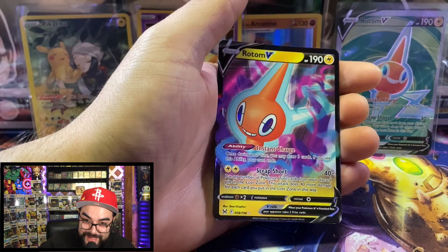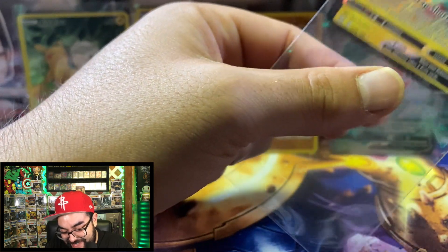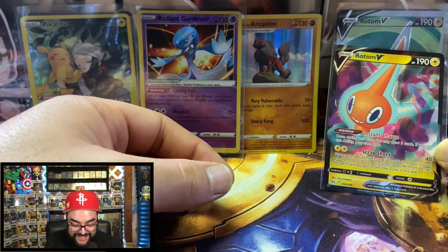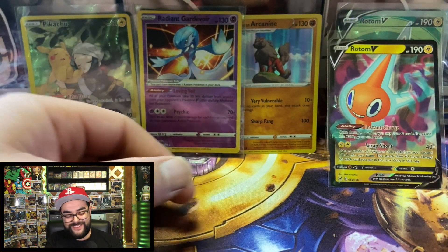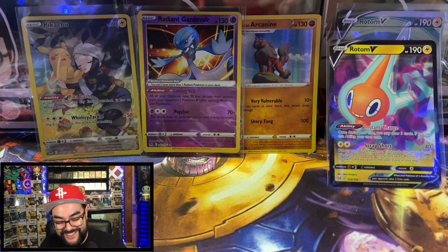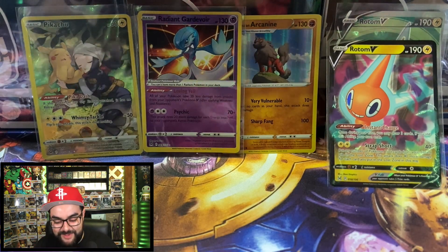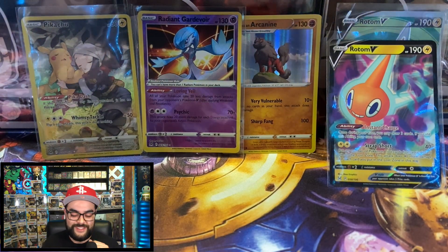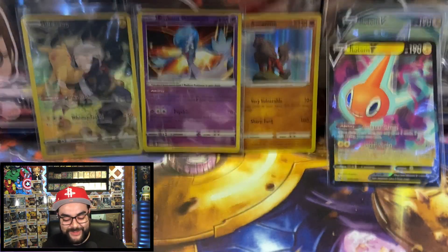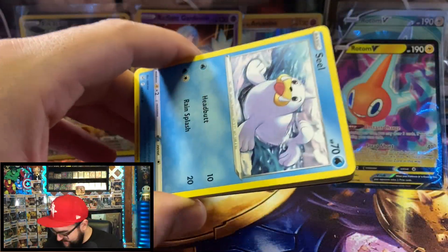Oh no — we got a Tornadus V to go with the Tornadus V full art! Are you noticing the pattern? Coincidence? I think not! The first half had a V and a full art of that same Pokémon, and now this half has the exact same thing. Both halves had the same altercations — the ETB and the first half we pulled two different versions of the same Pokémon, whether a V or V-Star or V full art. Wow, what are the chances?